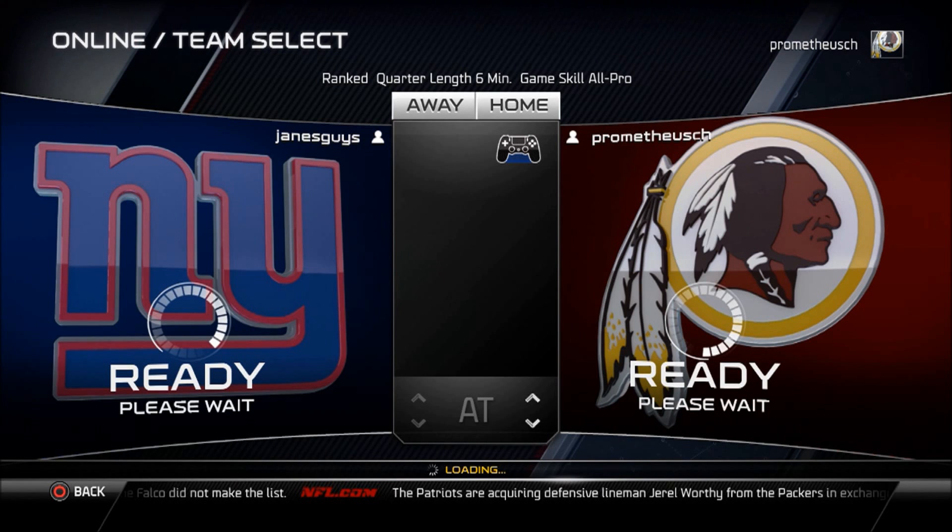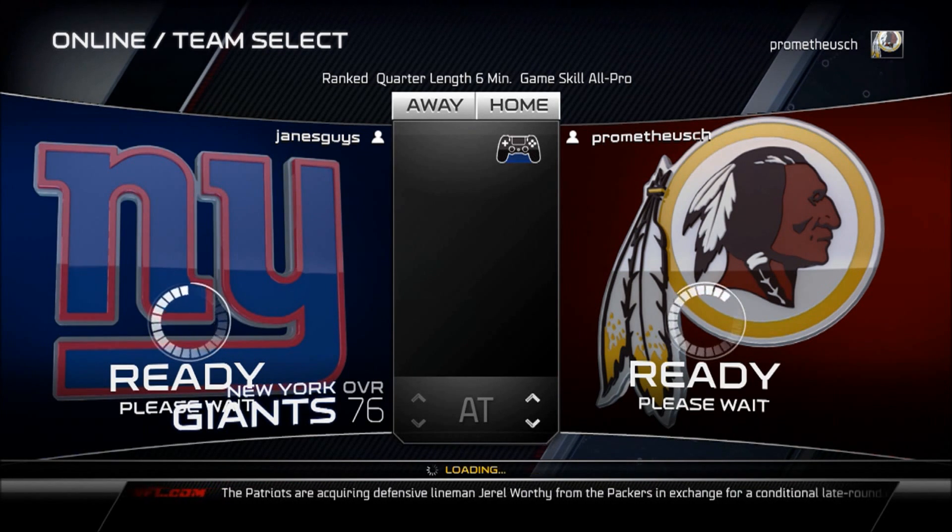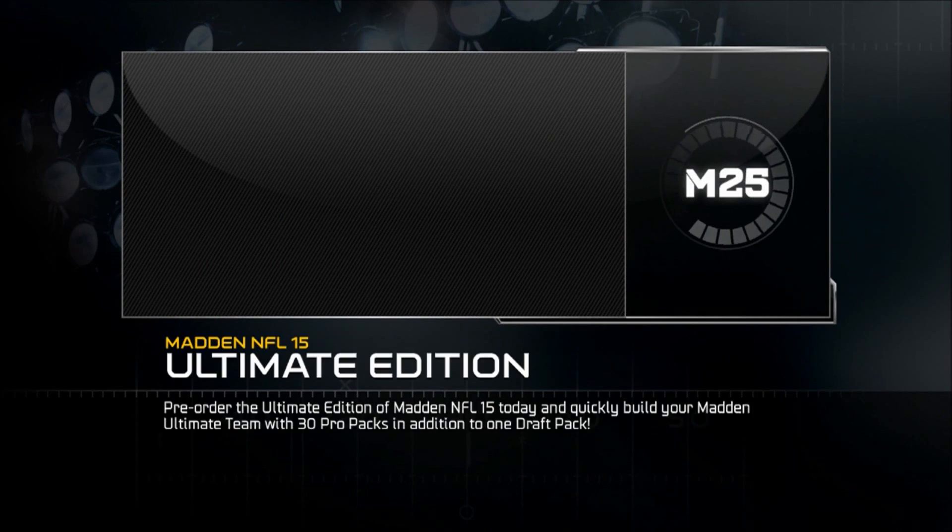Hey, this is Prometheus giving you another live full game breakdown. I'm rolling with the Redskins, my opponent James Guise is rolling with the New York Giants — an interdivisional NFC East conference matchup. Let's see how it works out.